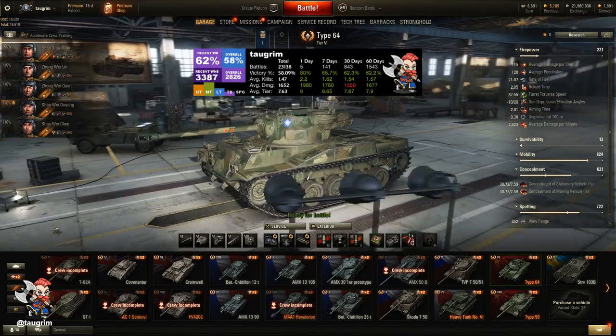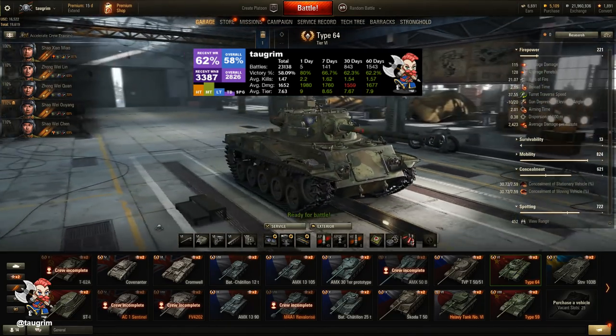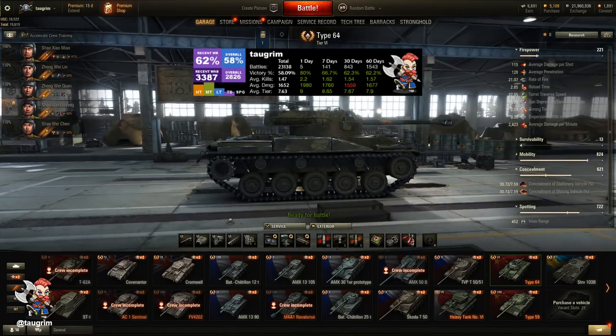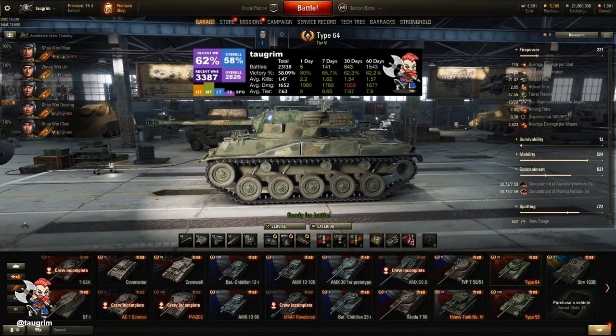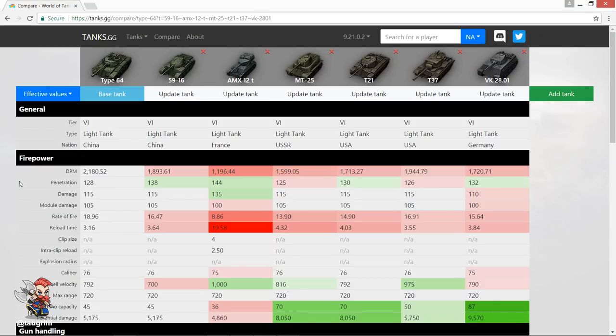Welcome to episode 51 of our Road to Unicum, and today we review the Type 64. This is the tier 6 premium Chinese tank in World of Tanks, and it has a reputation for being overpowered, so let's compare it on tanks.gg to the other tier 6 light tanks.